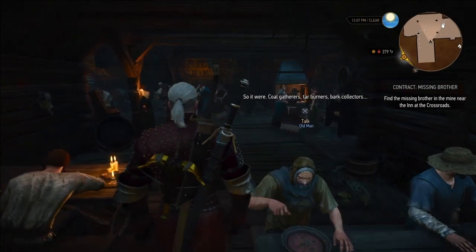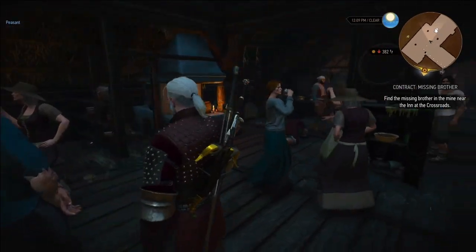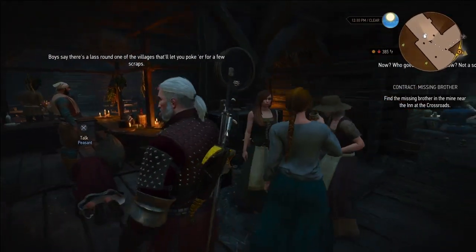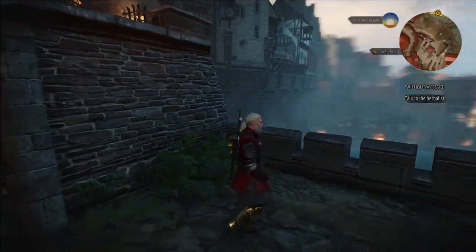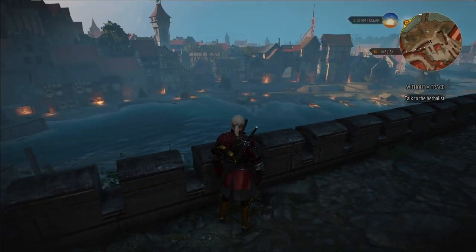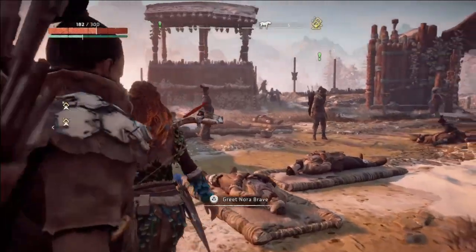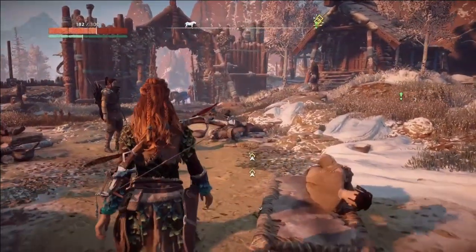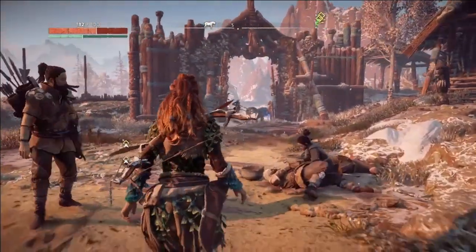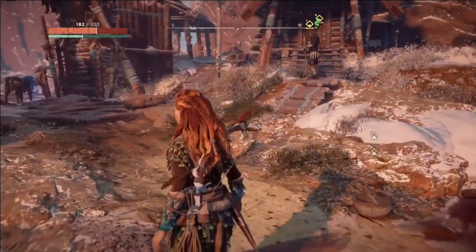When we talk about The Witcher 3, this game competes on a different level. It's a medieval world with vastly populated towns and a lot going on with the non-playable characters. The architecture and the nods towards the olden days are incredible. Horizon Zero Dawn doesn't really attempt to compete with this — it doesn't need to. Its populated environments and villages all have a sort of tribal, wood-based theme, and it carries that very well.